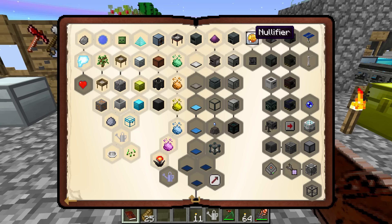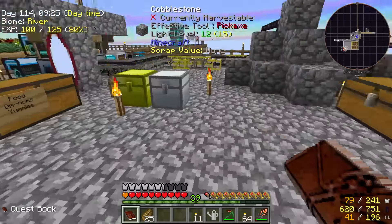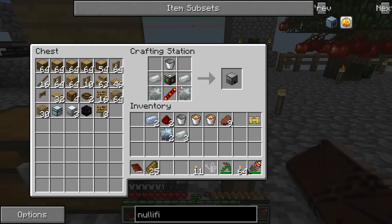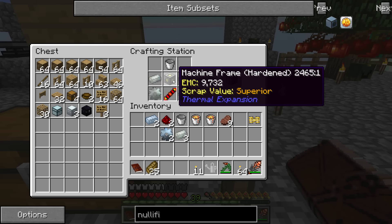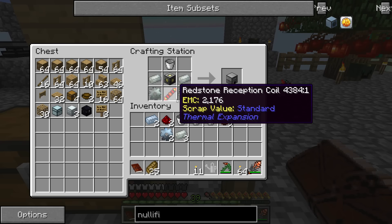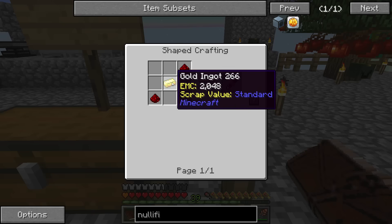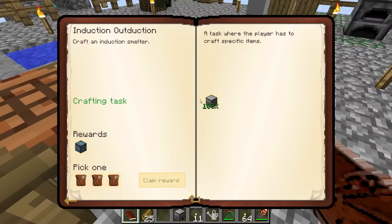We're going to start off with this quest, Induction-Outduction, in which the goal is simply to create an induction smelter. I've prepared the materials: a hardened machine frame, an empty bucket, two invar ingots, two invar gears, and a redstone reception coil, which is made with a gold ingot and two redstone. Induction smelter complete.